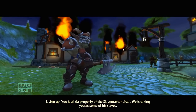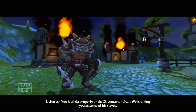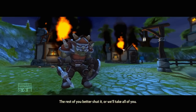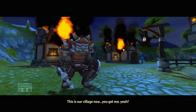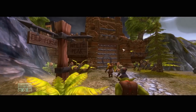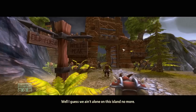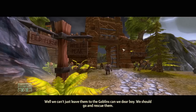A goblin addresses the villagers: 'You are all the property of the slave master Urzao. We've taken some of you to be his slaves. The rest of you better shut it or we will take all of you. This is our village now.' Well, I guess we ain't alone on this island anymore. I like the art style. We can't just leave them to the goblins.